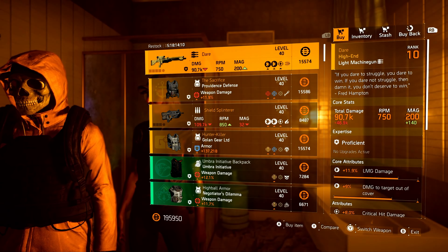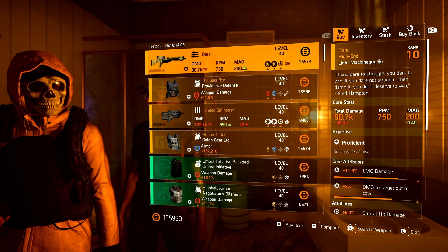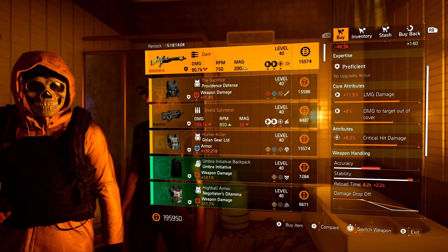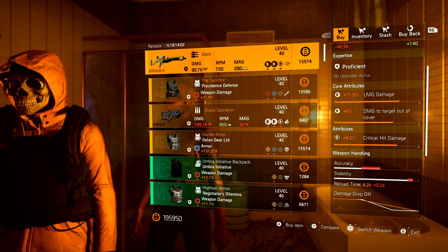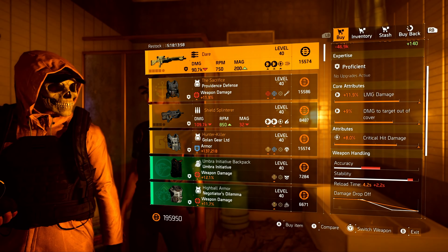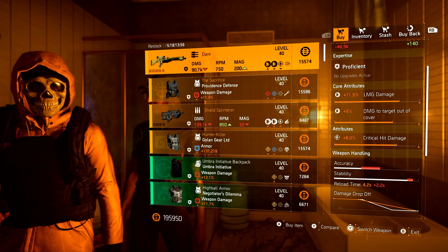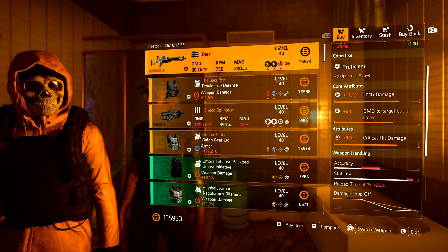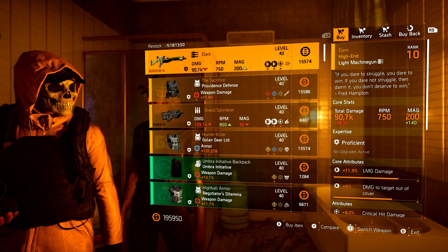Starting off at the top, we have the Dare — the named LMG with perfect flatline. This week it comes with crit hit damage. All of these attributes are okay, but I would re-roll that crit hit damage off for damage to armor, and then optimize the LMG and damage targets out of cover. Once you do that, you are good to go.